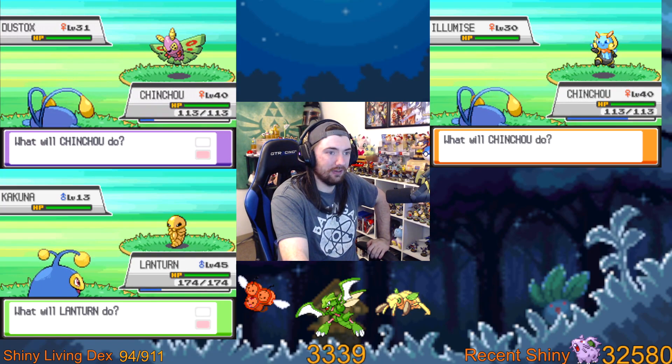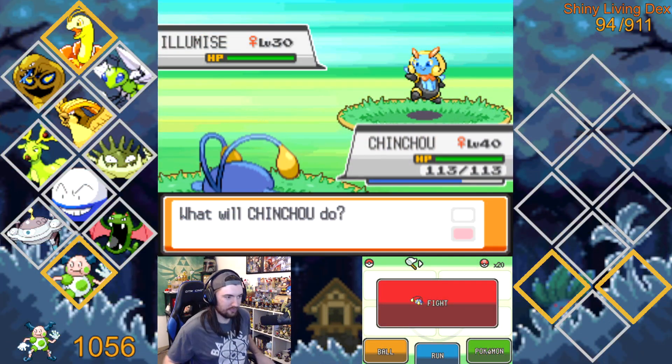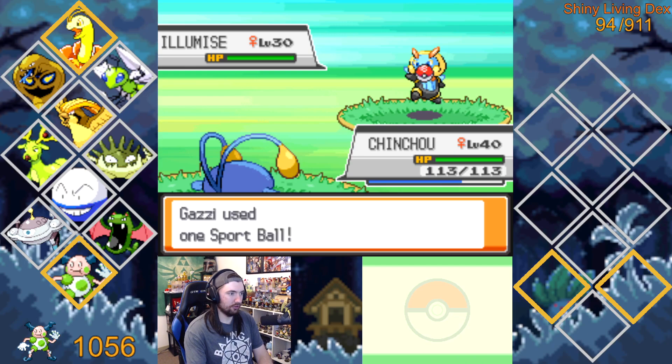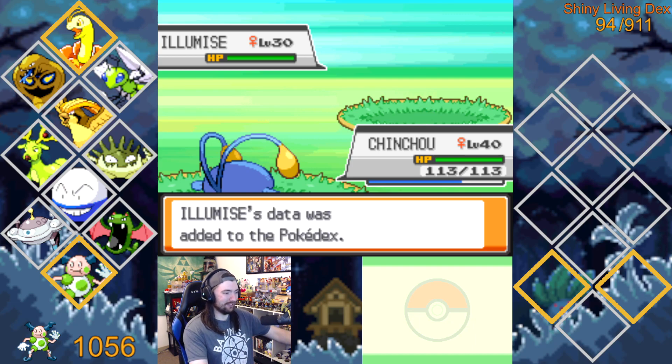Alrighty, let's see if I maybe have a single screen ready for this. That looks so cool. I should not be attacking this thing. Let's just throw a ball at it. I don't think Illumise can flee from the battle, but it doesn't matter — one ball, one catch. There we go. God, that is so cool.